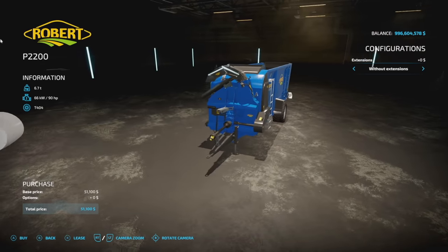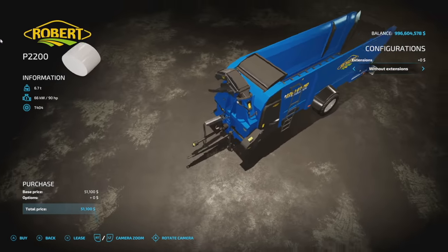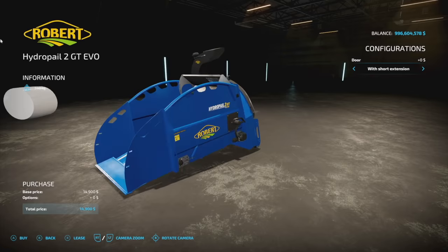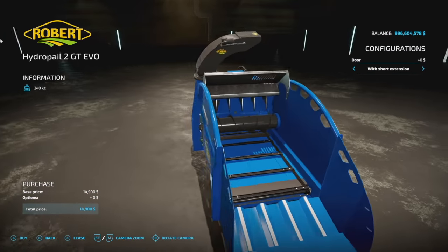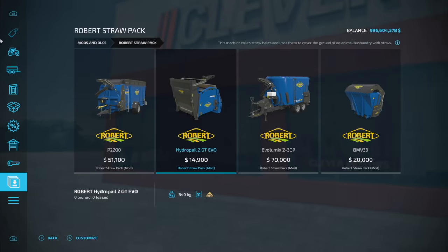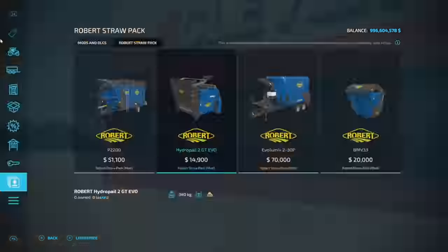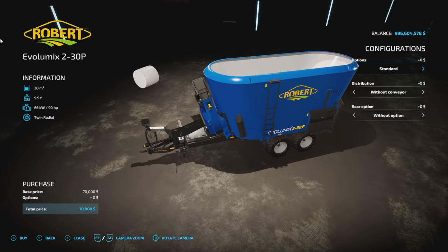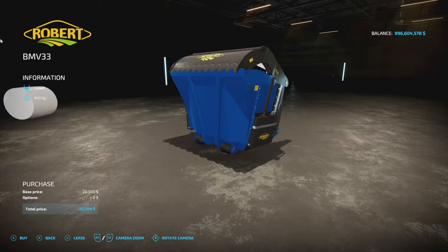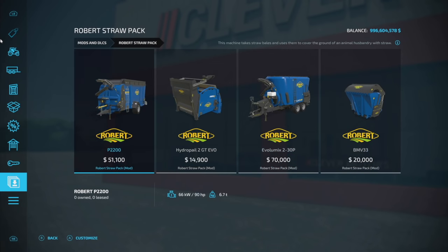Next up we've got the Robert Straw Pack from Universe Simu Modding. There are four pieces of equipment in here: we've got a straw blower, a smaller straw blower, and we also have the Evolu Mix 230P, which is going to be a 30,000 liter mixer, and then a smaller mixer as well. That's pretty darn cool.